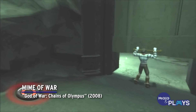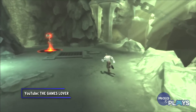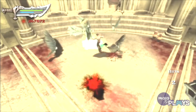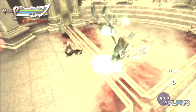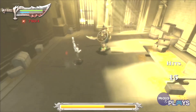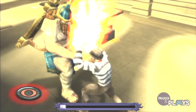Mime of War, God of War: Chains of Olympus. Last, but certainly not least, of the Chains of Olympus unlockable costumes is the Mime of War. Conquering the game on God Mode unlocks it, dressing Kratos like one of the silent performers. Cleverly, it turns the Blades of Chaos and other weapons invisible, and it never gets old seeing Kratos rip foes to shreds seemingly empty-handed.